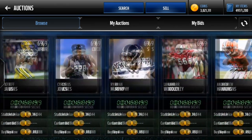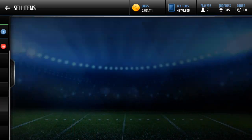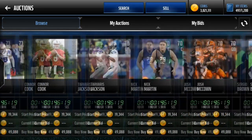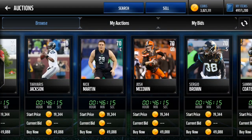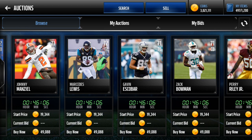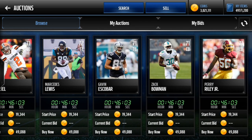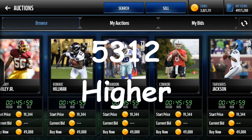And as for the bid price, you're just going to want to do anything that's at least 20,000 below. Like I'll show you — see this guy, he did his 30,000 below, but you're going to want to do your 20,000 below. So remember, you're going to want to add 5,312. So let me do the math really quick and I'll be right back.